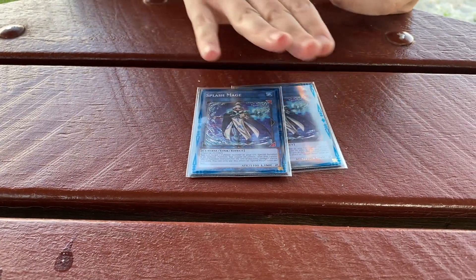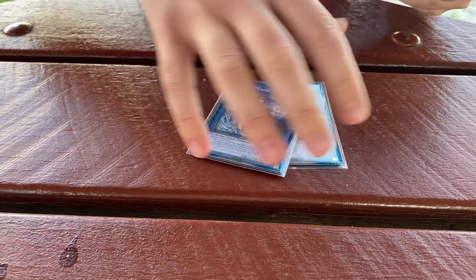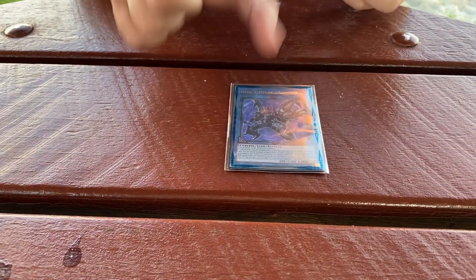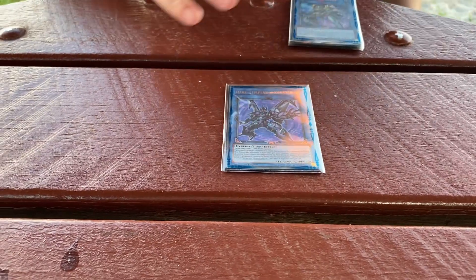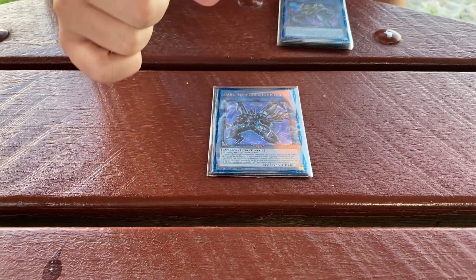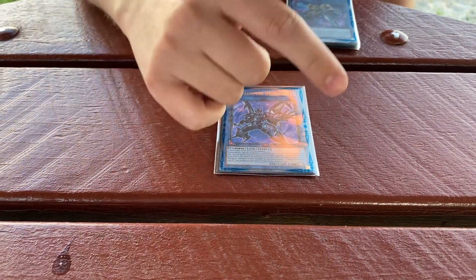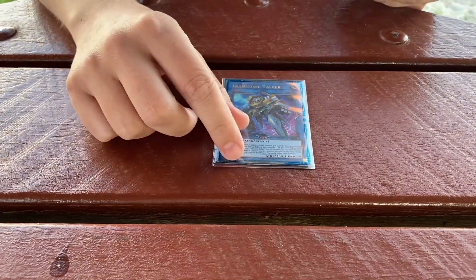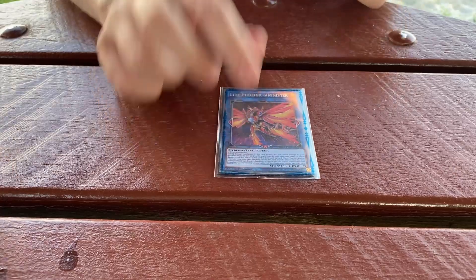We've got two Spice Mages — one for your initial combo and another to be able to make Access Code later on. Then Update Jammer to make your Access Code broken. Then Dark Templar, another really good card in the deck if you need to hand-trap something. The two main effects are: if something's summoned to his zone, he special summons level four or lower monsters from your graveyard to the other zones he points to — that's basically how you get to your big boss.